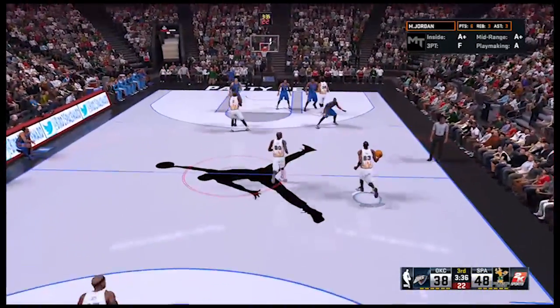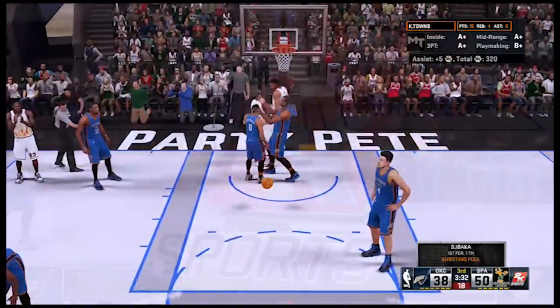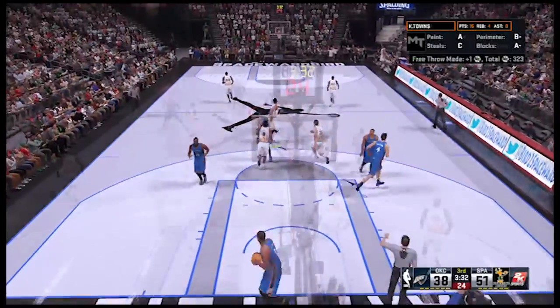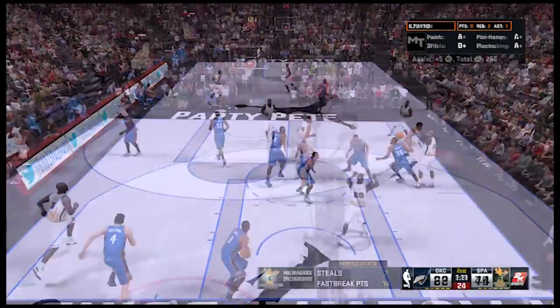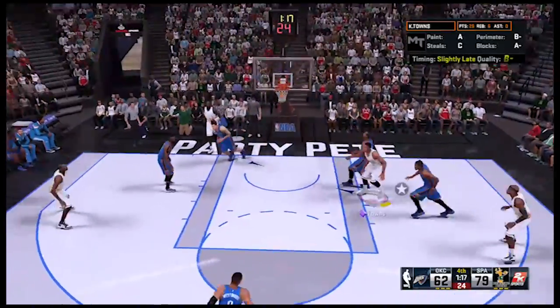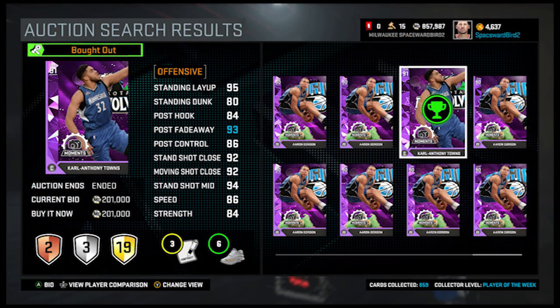Another thing we like about the card: 85 free throw rating. So many elite centers can't knock it down from the charity stripe and this drives me nuts. With Towns, you're going to get double red circles with him so quickly — his free throw rating is going to go up from 85 to 95. He's money. Crazy quick speed, and 82 acceleration — he's quicker than a lot of point cards. We ran the card several games working our way through the Lakers Road to the Finals challenge, and wow, he is a non-stop scoring machine. Pricey at 200,000 MT, but we've never run a big with this much offensive power and athleticism.